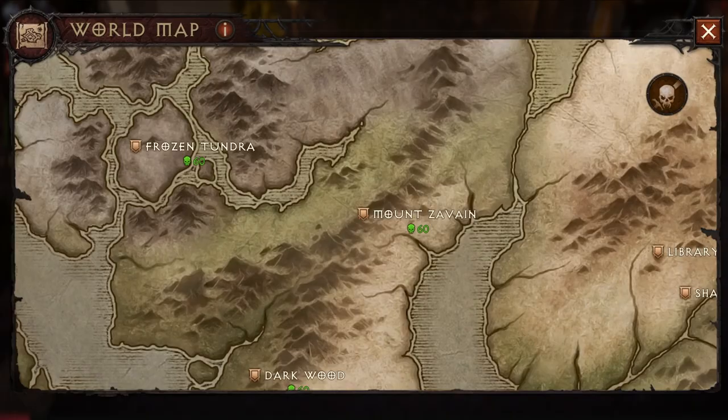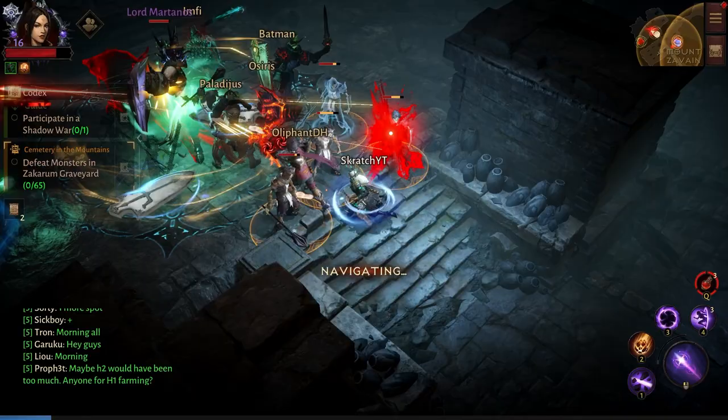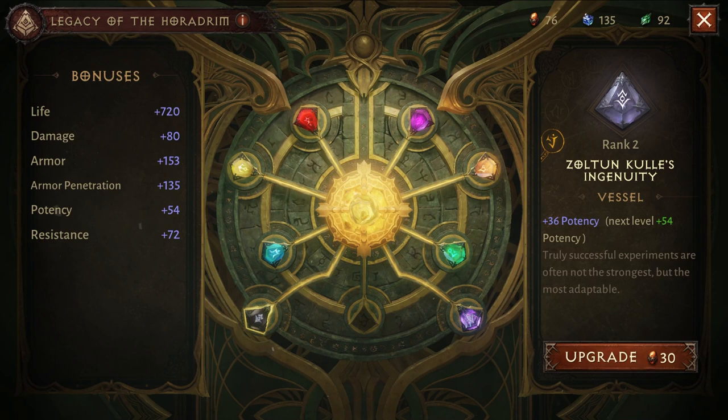The next vessel, Caitan's Piety, is in the same location — you have to kill Lord Martinos to get it. This is another world boss that spawns on Mount Zavion, this time at the Zakram Cemetery. This boss spawns more often and there's nothing special about the mechanics. You'll always find a bunch of people in that area so it's gonna be pretty easy to kill him.